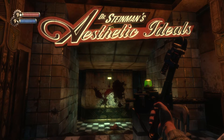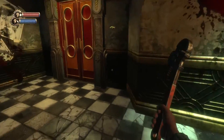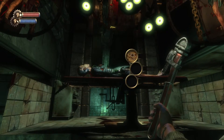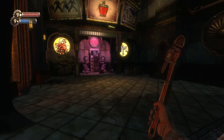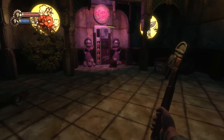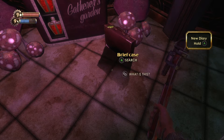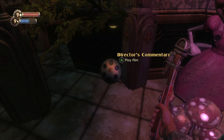After you defeat Steinman, you'll want to go into the room where he was standing. Look at this corpse over here — search it and there will be an audio tape. After the little sister cutscene, you'll be in front of a Gatherer's Garden, and in front of it there will be an audio tape, which is the last one for this level. Right to the left of it, you'll find the golden wheel for this level as well.